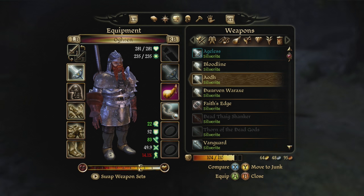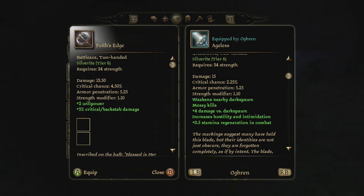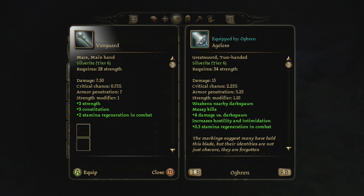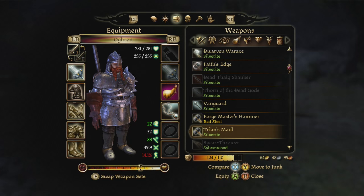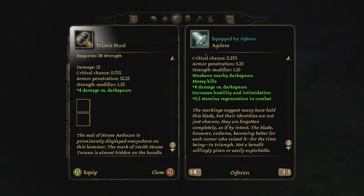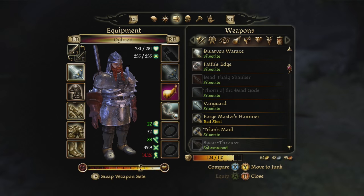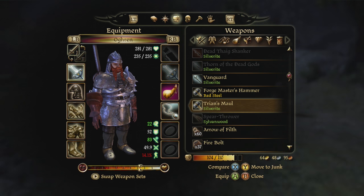These are one-handed weapons except for this one, but I like Ageless - it's awesome. Faith's Edge has runes you can put in it, so I was thinking I might store that one. It's a one-handed weapon too but it's pretty good. I was thinking I'd store those - this is plus four damage versus darkspawn but Ageless has a billion other things and it's better in general. I'm gonna store Faith's Edge, Forge Master, Trains Maul, and Spear Thrower because Liliana's bow is way better.